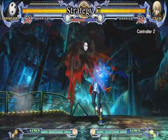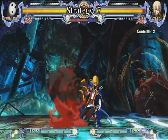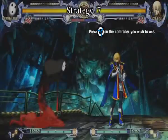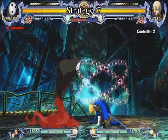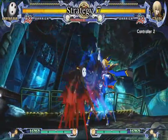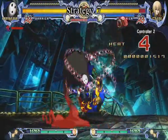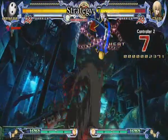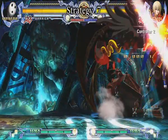Once the opponent blocks Arakune's air dash cancel jump B attack, Arakune can begin ground pressure and mix-up. He has strong mix-up options in this position. First, Arakune can simply jump back into the air and do another air dash cancel jump B attack. Doing this repeatedly and mixing in a jump D ground bug attack creates a very effective high-low game. Both of these options lead to combos on hit.